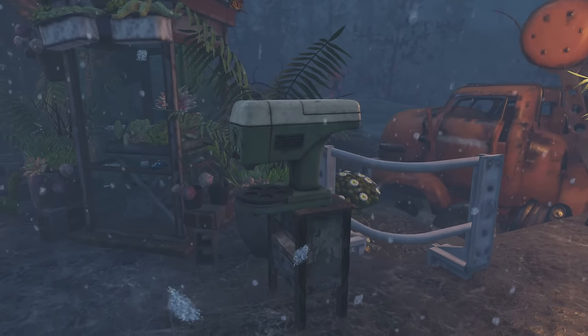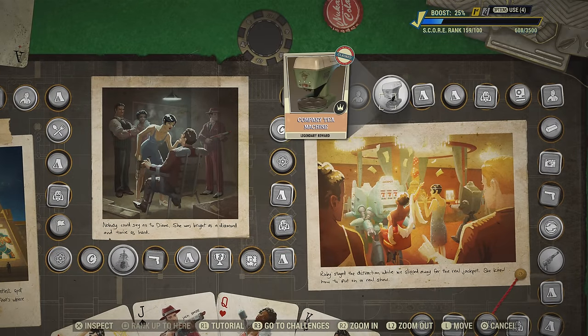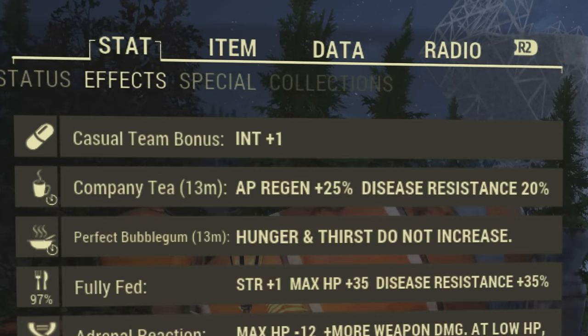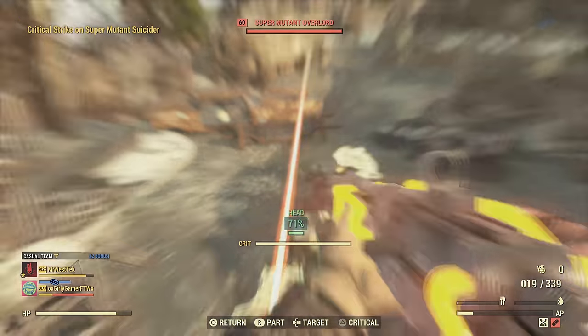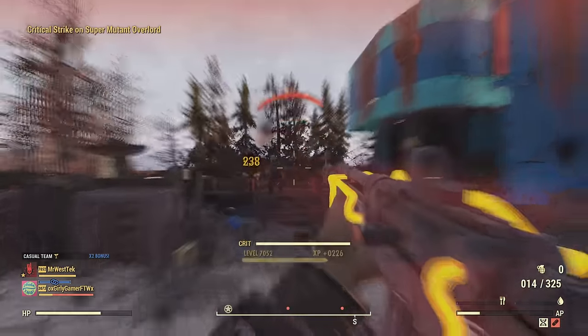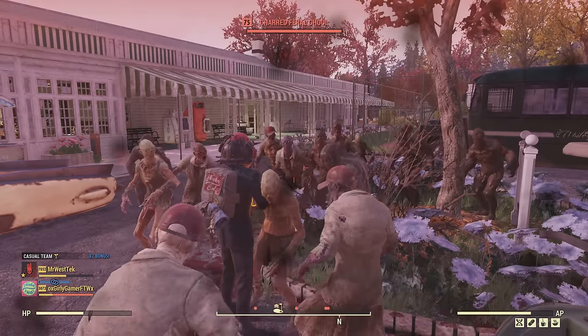Company Tea is your best friend with this build as you'll be lacking a little AP for VATS. If you run around without using VATS this build is perfect, but if you want to use VATS a lot I highly recommend getting the Company Tea machine — it's shown here on the scoreboard, very early on, and you may not even know you have it. Place it at your camp. The AP regen boost of 25% is huge. Without Company Tea you'll run out of AP instantly in VATS, but with it your AP will be replenished very quickly.